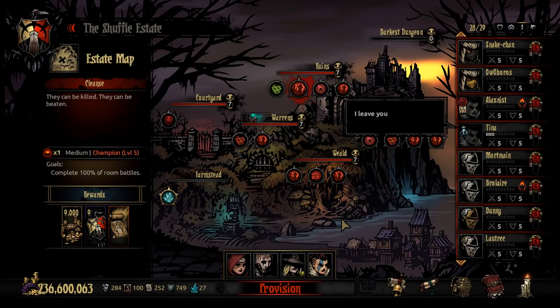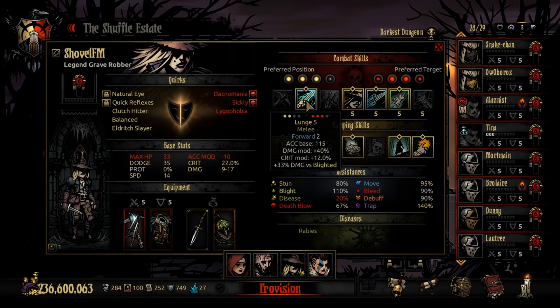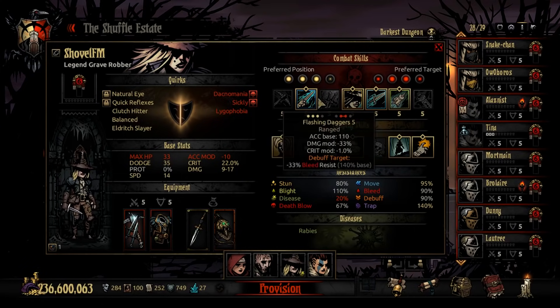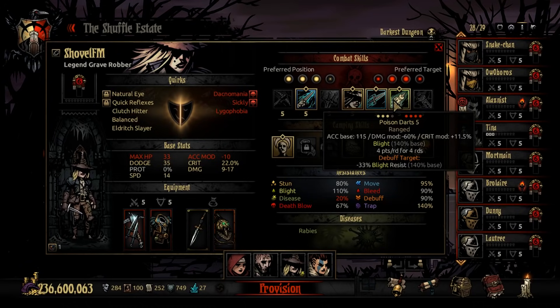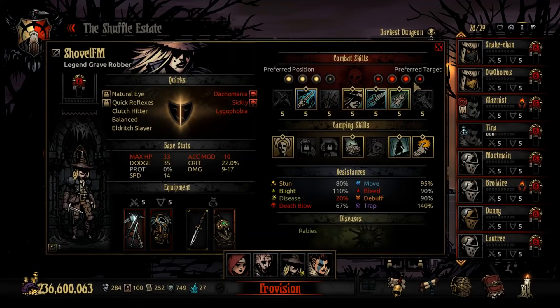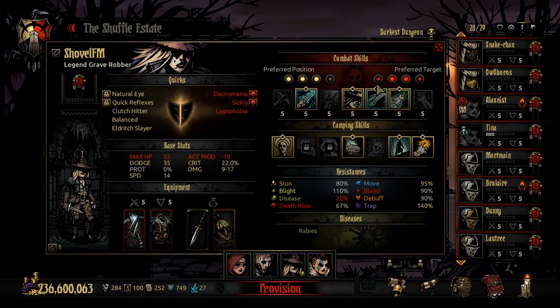Dodge is not as bad as it once was. These changes along with the Shadow Fade changes did help her defensively quite a bit. Now, team compositions — this is the heart and soul of this video. My favorite Grave Robber comp can be played a couple different ways, but I like it with Lunge. The core abilities are Shadow Fade and Lunge. I consider Throw Dagger the best third ability, and Poison Darts the best fourth.